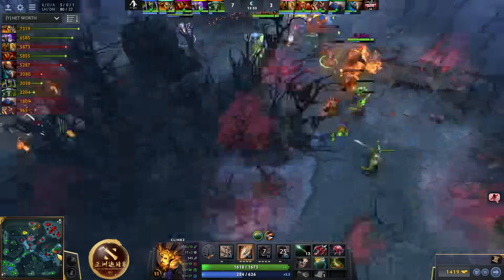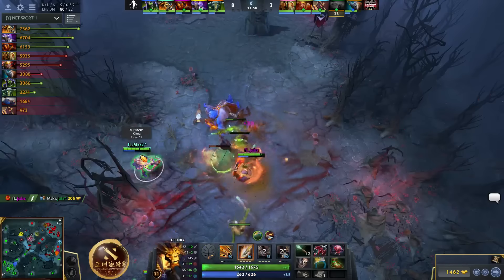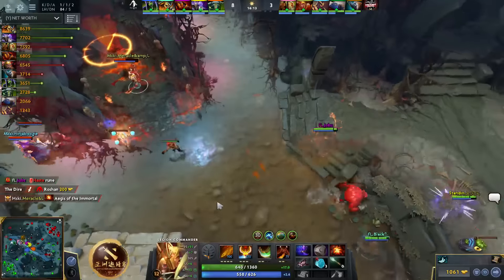Bottom roll in. Double stun — very nicely done by XY. Jules gonna go down. And Black is nearing that desolator. I see... a little bit too late — Miracle will pick up the Aegis.